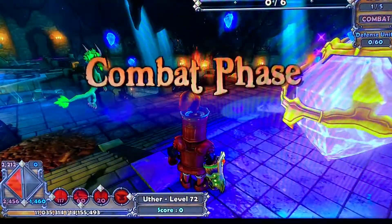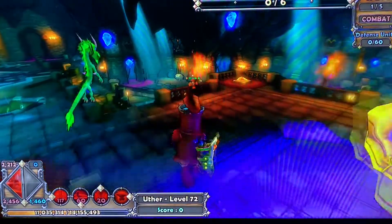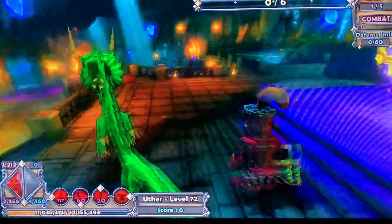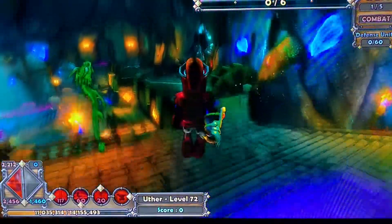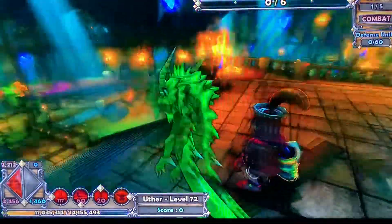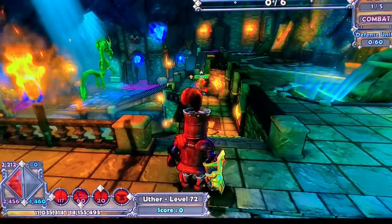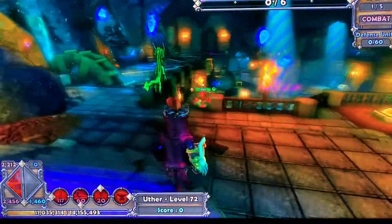I equipped my weapon and in the bottom right corner it says 5 million mana has been added to my bank. What happened is the game glitched and thought my weapon was on the ground, so it counted it into my bank. But really I picked it up right as that happened, so I kept the weapon and got 5 million mana in my bank.